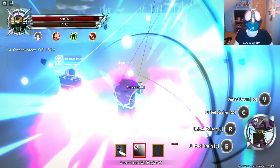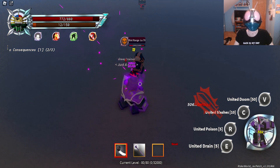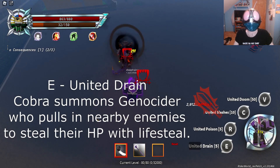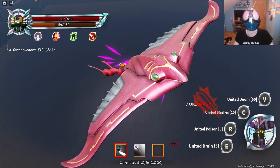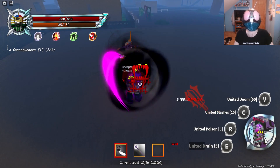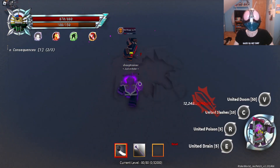Let's go ahead and click this. We just need full Stamina to do this. So now that we're in the form, we just hit them to get Stamina. Our first move, United Drain, will summon in the fusion of Cobra, Manta, and Cobra Rhino — basically all three summons combined. He'll pull in the enemies and have life steal. It is Cobra's best move.